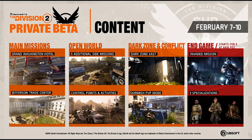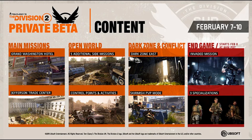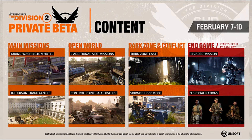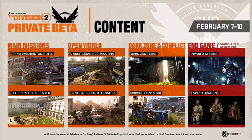Two main missions we are going to experience: Grand Washington Hotel and Jefferson Trade Center. We are going to experience five additional side missions in the open world, control points, and some save real activities as well. We are going to experience Dark Zone East only, and in Conflict we are going to experience Skirmish PvP mode.